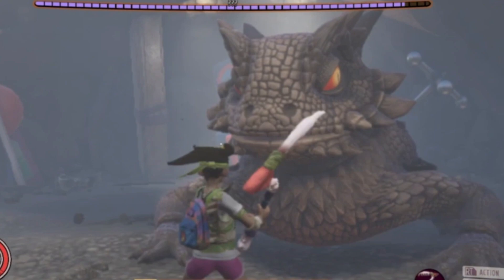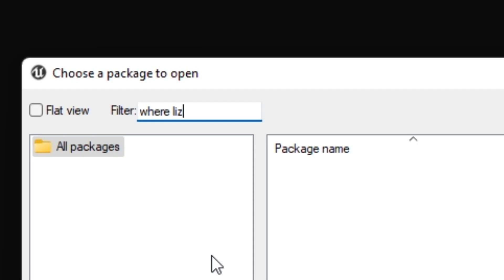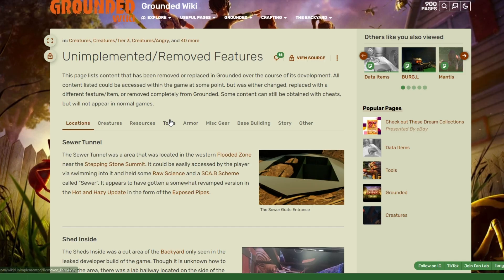While scrolling through our Discord — the link is in the description — someone posted a picture of the lizard boss that was cut, which made me wonder if it still existed deep within the game files. I started a little search and unfortunately there is nothing.